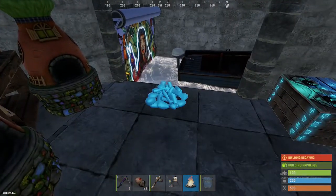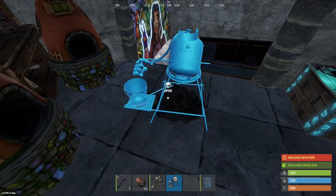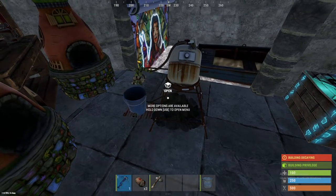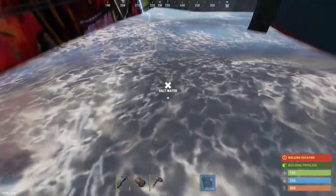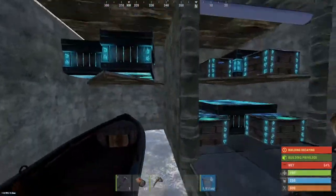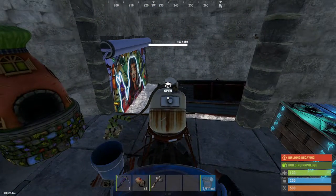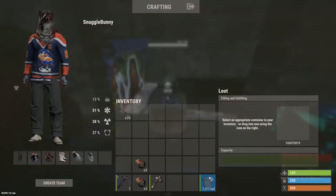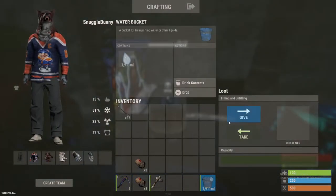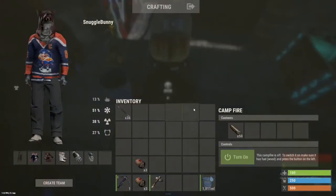So you put your campfire down, make the water purifier, put the water purifier on top, then find a source of water. Water is usually easy to get — I build boat bases a lot. Then you access the top, add the propane tank, click on your bucket when it's full of water, click the give button, and turn the campfire on.